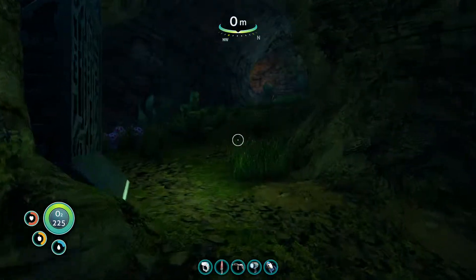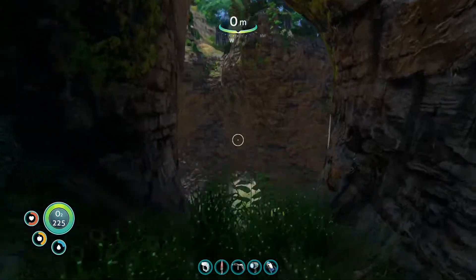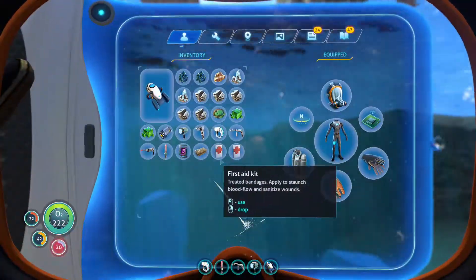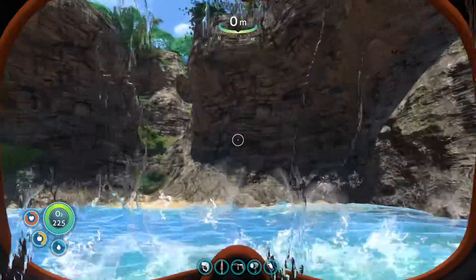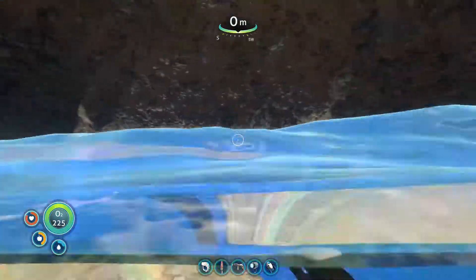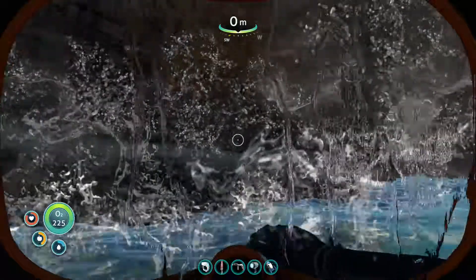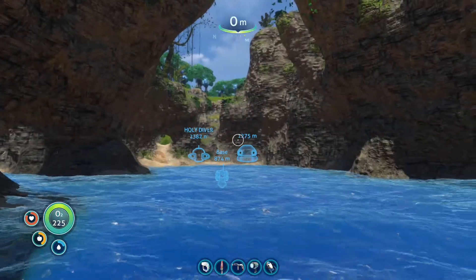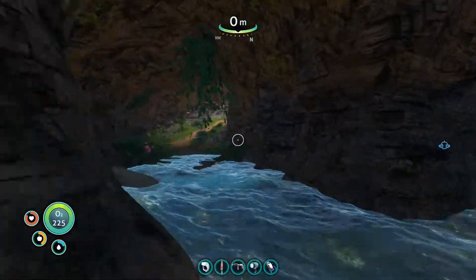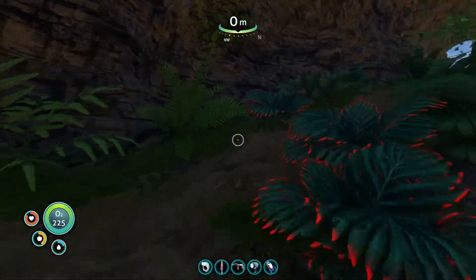Let me guess — we don't have any water on us, do we? Of course not. Yep, that happened. All right, so I do know where we are. We were at that other island where the Degasi Habitat team was looking to come. And if I'm not mistaken, there is a plant here that we can use to get us some water.